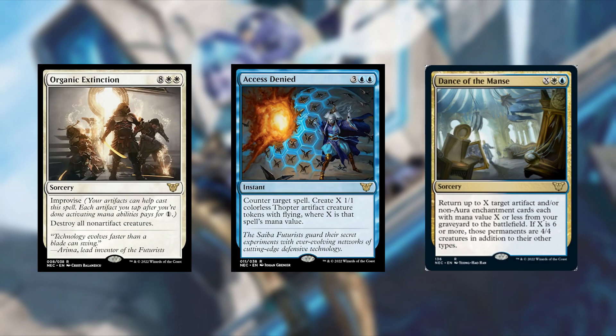Another one is Access Denied — 3 and 2 blue for an instant. Counter target spell. Create X 1/1 colorless thopter artifact creature tokens with flying, where X is that spell's mana value. Another pretty good spell — makes you some creatures as well as countering. But for 5 mana, I think just a regular counterspell is better. I'm only saying this is an amazing card because I love countering and I love blue. But I'm taking things out of a pre-con to make room for better stuff — if I'm paying 5 mana to counter someone's 2-mana spell, the value isn't there for me.